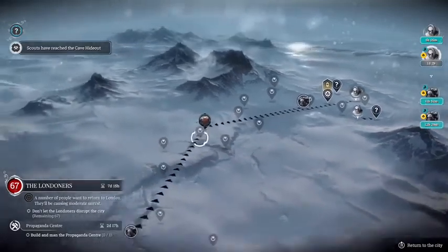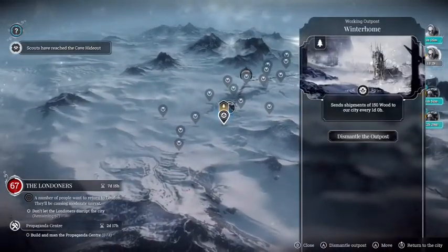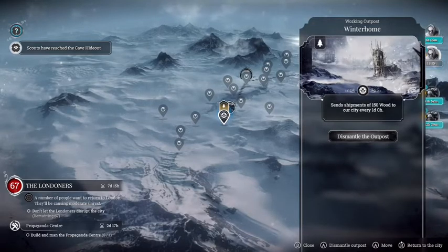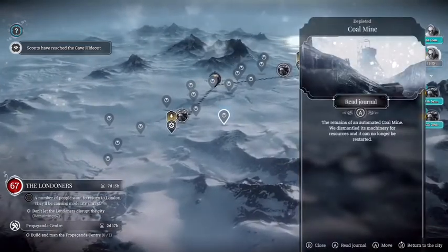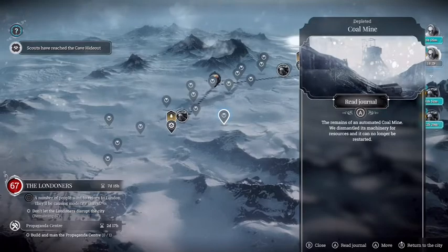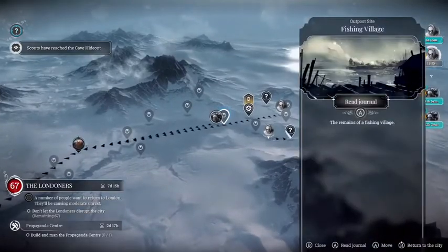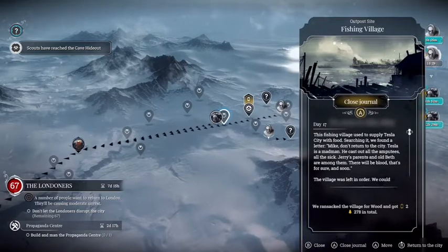Tesla City is where you get Steamcores on a daily basis, and they are fantastic for that. You need to research it at tech level two, I believe. Once you've built those, you can build teams of about 10 people, and they are well worth it. It does give you the choice to take more Steamcores and more resources back rather than build outposts, but that's completely up to you.